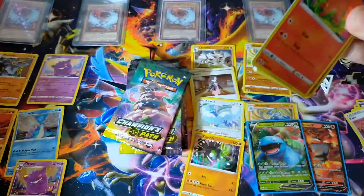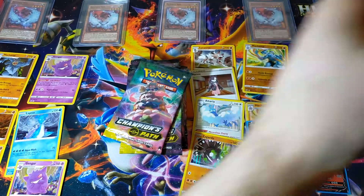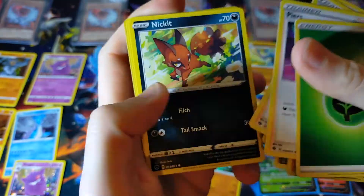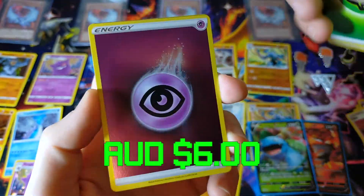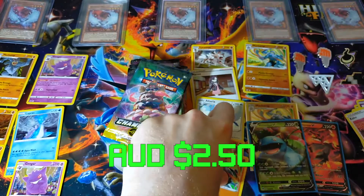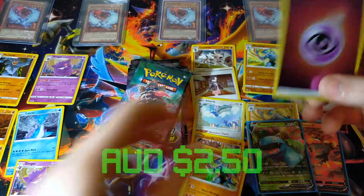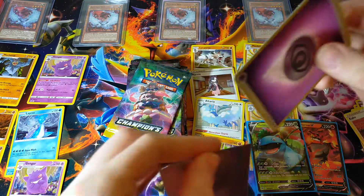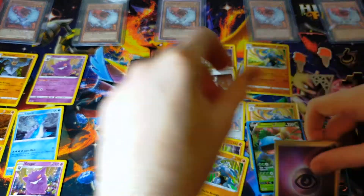Perrserker — I always like to see that — along with Team Yell Grunt and a Hop. That's a good pack. Psychic Energy reverse — that's my first one of those, very cool — and another Machamp hollow. I'll take the psychic energy reverse. This box in contrast to the first one is much better, much much nicer. I think there's still two more packs of this box to go.